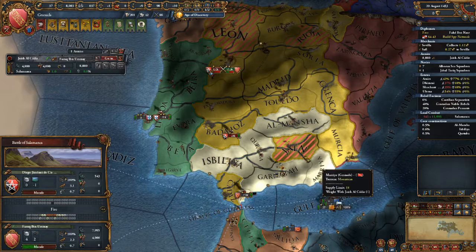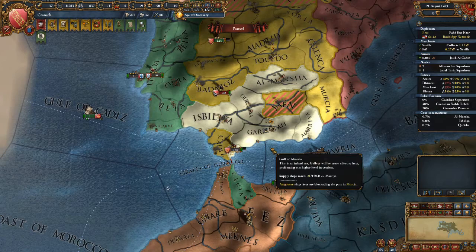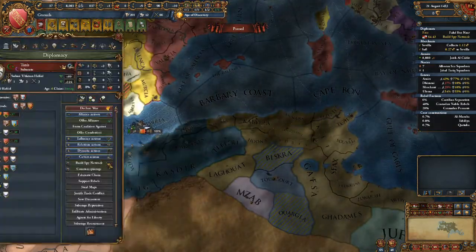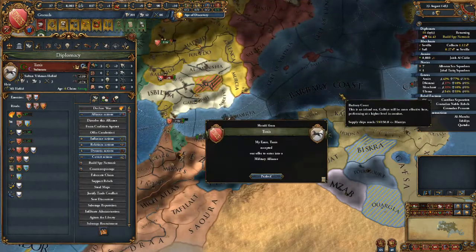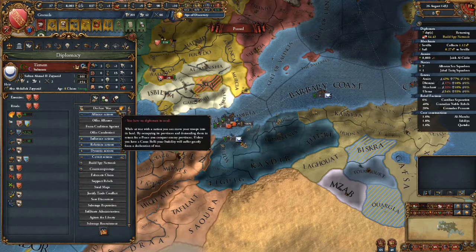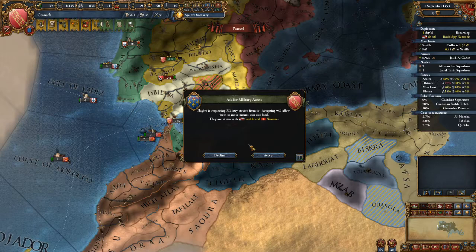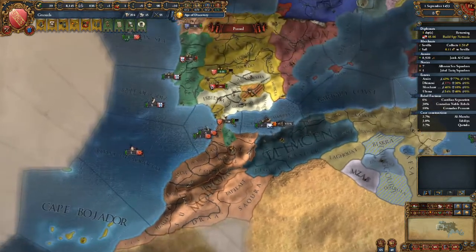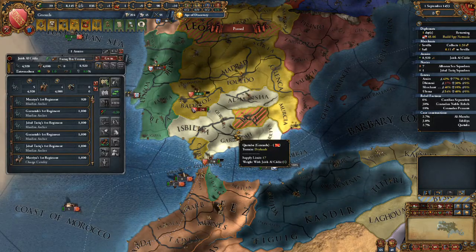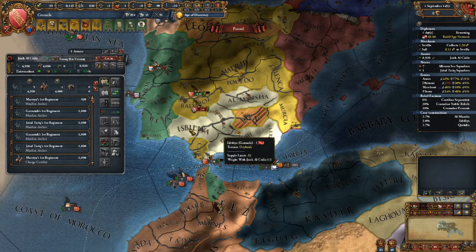We are getting these new people settled in nicely. Let's get an alliance with Tunisia immediately because we need an ally. An alliance with Tunisia - nice! I'm pretty disappointed about that mission with Jaen, but there you go ladies and gentlemen - we won the first important victory against Castile.